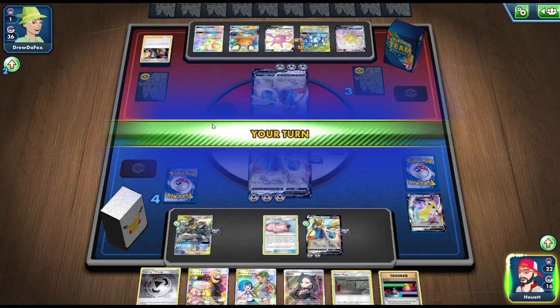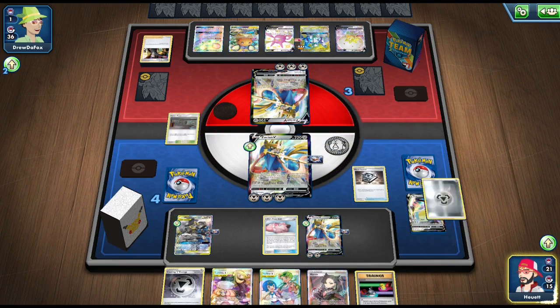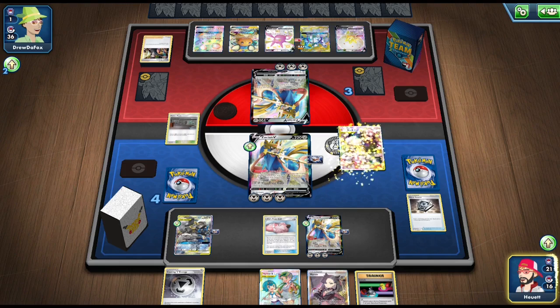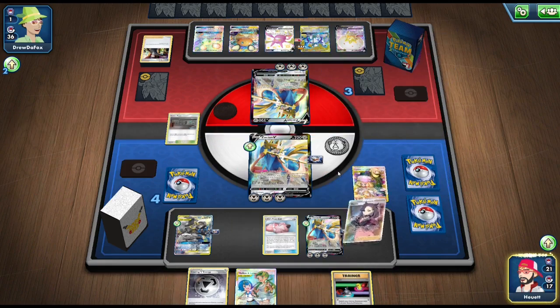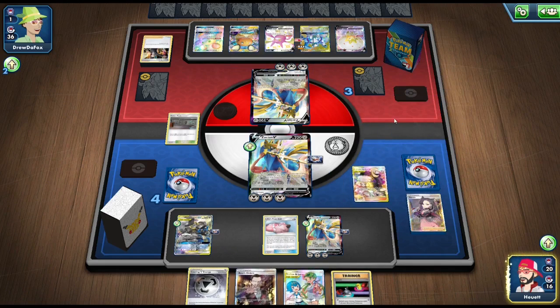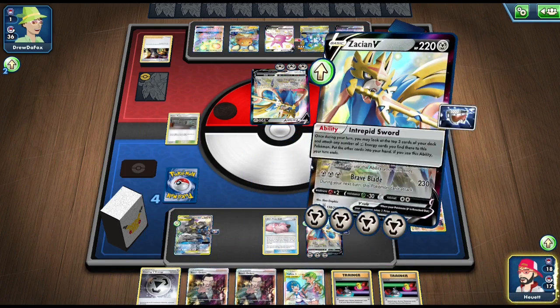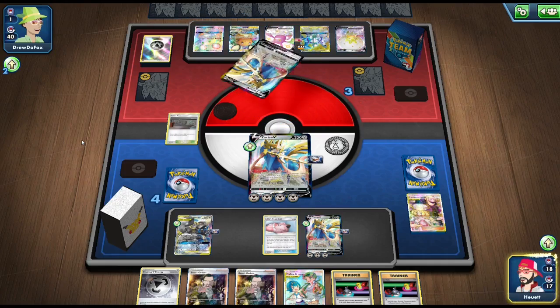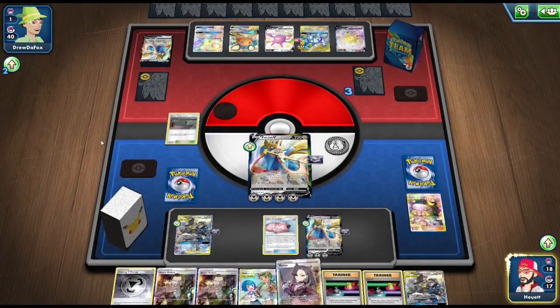He only has one card left in his deck. We play Power Plant so if he drew a Pokemon-related card, he won't be able to use it. We Metal Saucer energy onto our bench from the graveyard, then use Cynthia and Caitlin to get Boss's Orders back — just like game one. That puts our opponent on checkmate. We attach to the active so we can retreat and still have two energy on the Zashian if needed. Our opponent's seen enough and scoops it up.